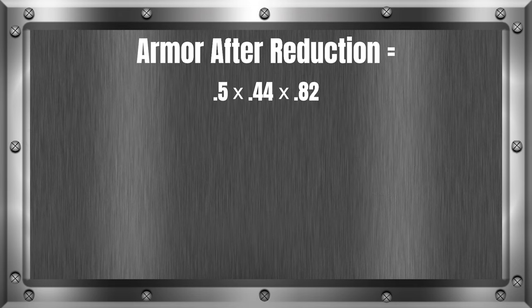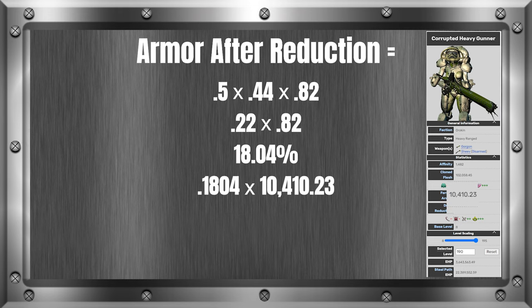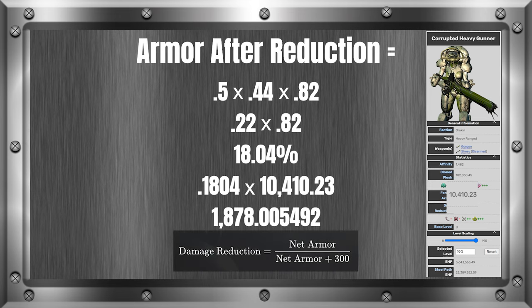Solving multiplication from left to right: 0.5 times 0.44 gives us 0.22, and 0.22 times 0.82 gives us 0.1804. Now we turn this back into a percent by moving the decimal two places to the right, giving us 18.04%. This value is what the target has left for armor. Using the wiki, we can see how much armor a target has at a given level, and multiply it by our decimal to get their new armor value. If you're interested in how armor in Warframe works, I plan to eventually make a video on it — check the description for a link.